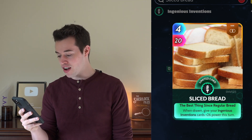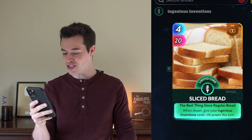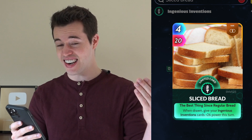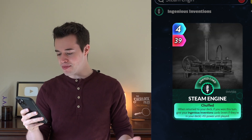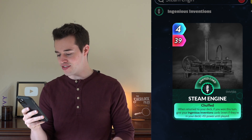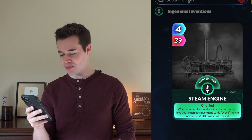Sliced Bread: when drawn, give your Ingenious Inventions cards plus 26 power this turn. So if you have Paper it'll help Paper, and if you don't have Paper it's gonna give itself 26 power. Steam Engine: when returned to your deck, if you won this turn, give your Ingenious Inventions cards — even if they're in the deck — plus 10 power until played.